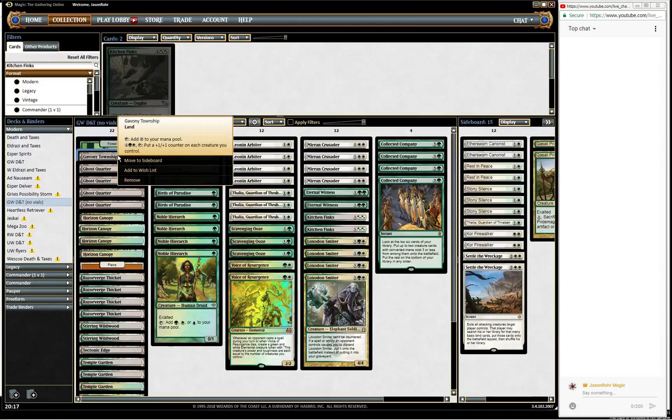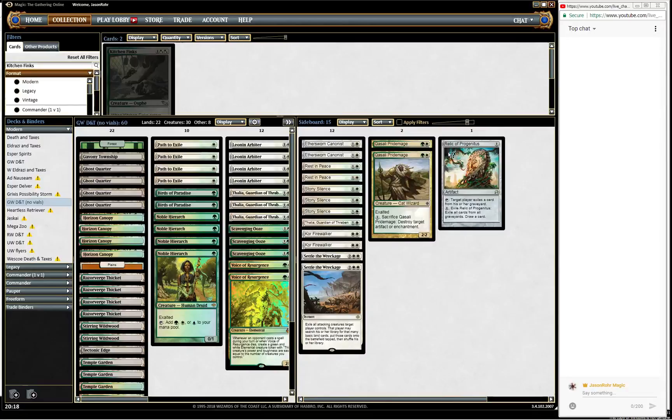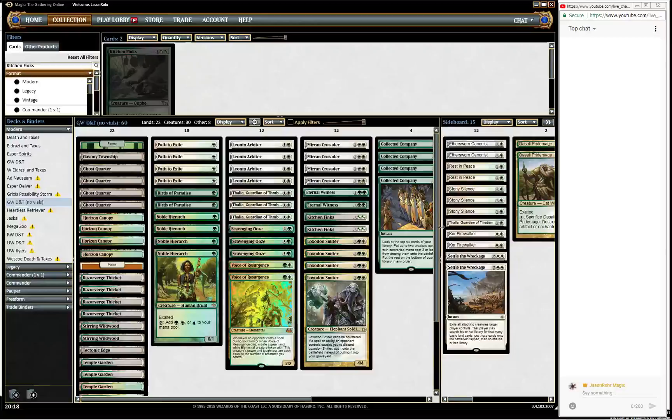The sideboard is very similar to the other sideboard I played, except I'm now playing a single Relic of Progenitus to match up against Jund. I've added two Core Firewalkers as well because I really think the Burn matchup is really bad, and I want two extra sideboard cards against that. We still have two Kitchen Finks in main, so between those and the Core Firewalkers, we should have enough to battle Burn strategies.